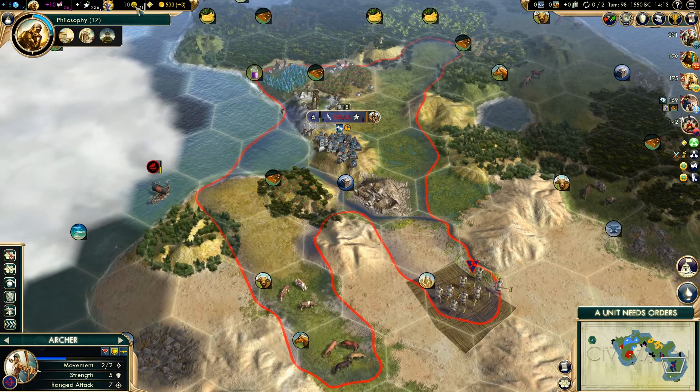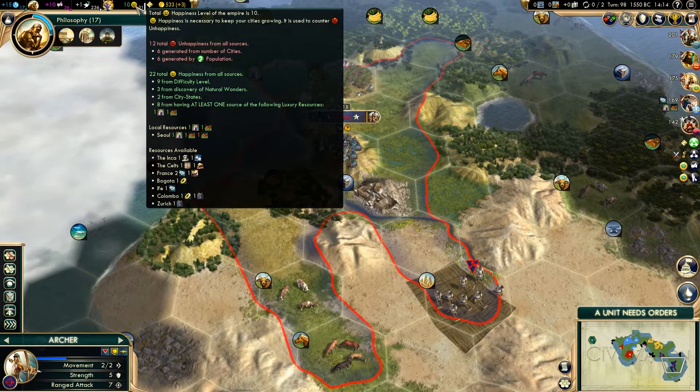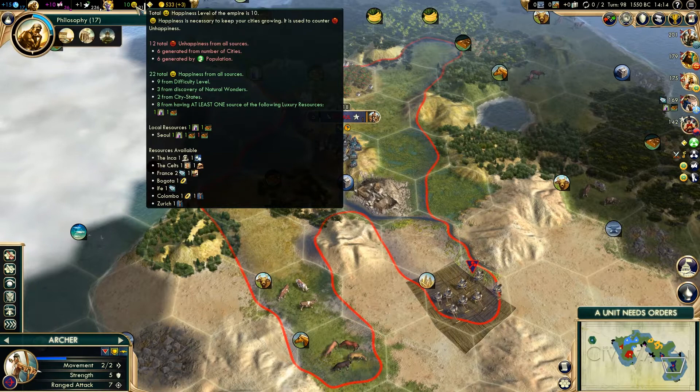I don't think we actually have a spare one at the moment. Seoul actually has one of each, although I think we are working on another coca, because it says we do have one that we don't have connected up yet. As you can see at the bottom of this list, it's actually telling us what everyone's got: the Inca has one marble and one cotton, the Celts have one furs and one truffles, France has two gems and one wine, and then it's got the city-states below that as well. Some really, really useful information.